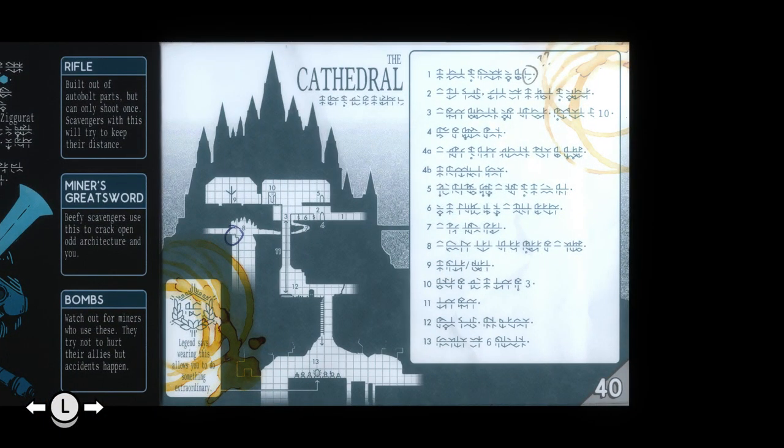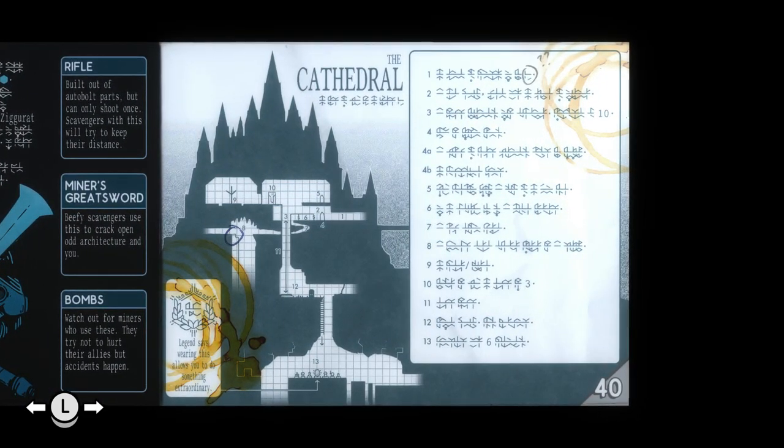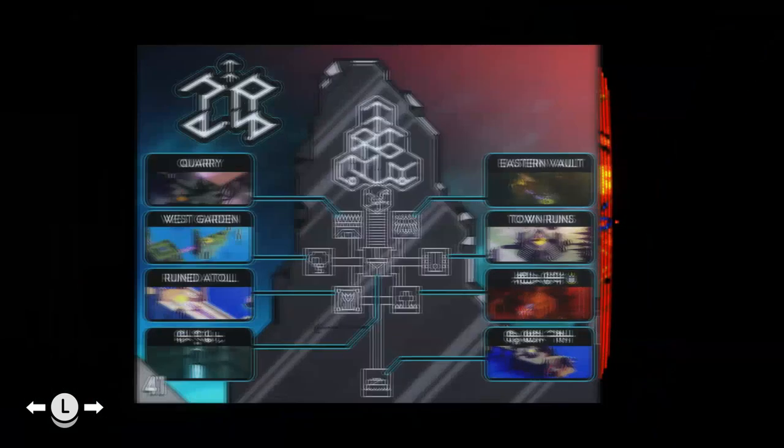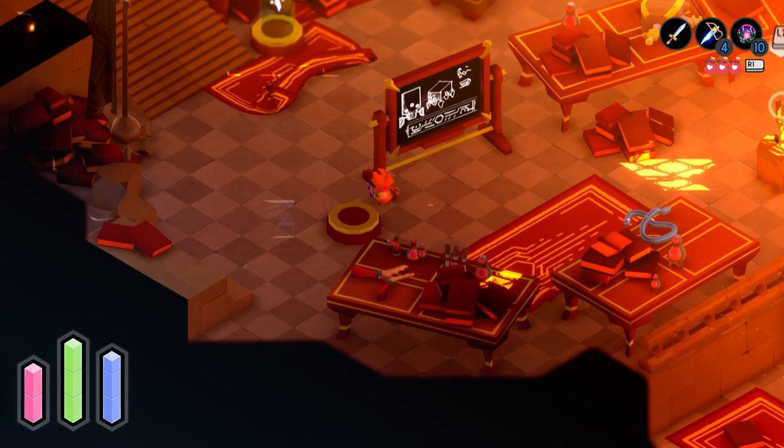There's a note in here — I'm breaking it. 'The Cathedral.' This might be another area, looks like it might be up in the mountains. 'Legends say wearing this allows you to do something extraordinary.' On the back of this — these are the places we've been: the Quarry, the West Garden, the Ruin Atoll, the Eastern Vault, the Town Ruins. We've got three other places we haven't been. One of them is probably the Cathedral.